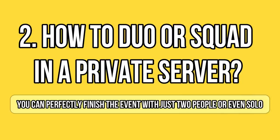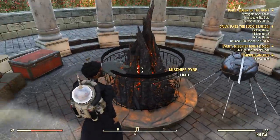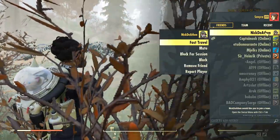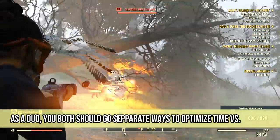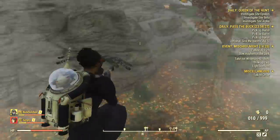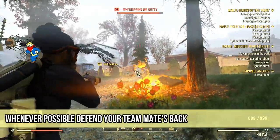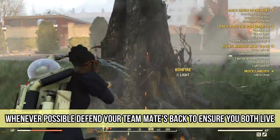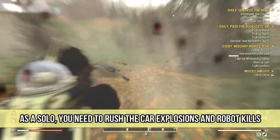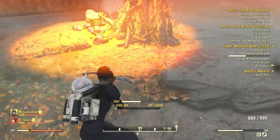Finishing one event quickly and finding another in public servers is not so difficult. Moving to private worlds, that's another story, especially if you are duoing or soloing the event. It can be challenging, but it's totally not impossible. There are some tips and tricks that can make things easier, but overall you should take different paths than your teammate to be more efficient. Don't forget that this should be your third run, therefore you are short on time — you need to be as efficient as possible or you will fail the event. You need to split up, share tasks, and make the progress bar go up as fast as possible.